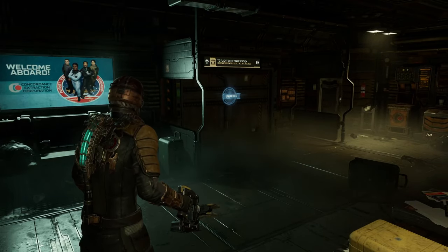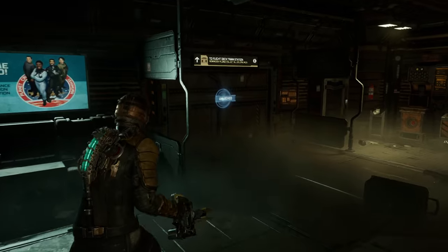Welcome back to Dead Space. Let's head to the medical deck to try to find the captain's rig to get their access codes.